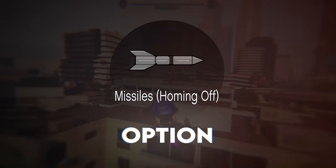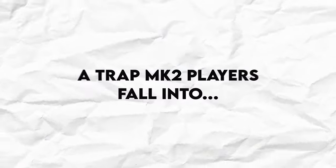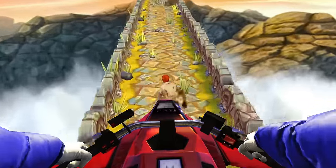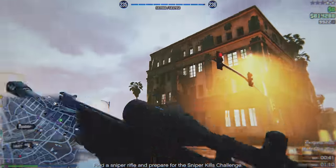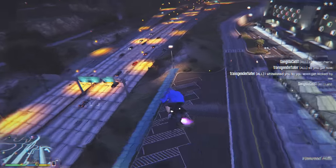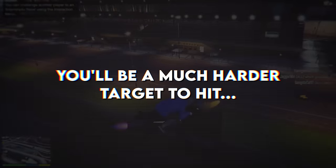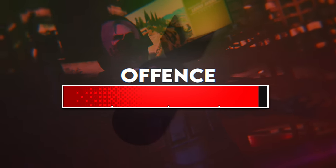You also have the option to free-aim your rocket, which is great for hitting ground targets. A trap Mark 2 players fall into is driving straight towards your enemy, as this makes it easier to aim your rocket. However, anyone with working thumbs will be able to snipe you off, since from their POV you're an easy target. For best results, you need to always make use of the Mark 2's agility. You'll be a much harder target to hit as you're always on the move. With all of this considered, it's clear that the Oppressor Mark 2's offensive capabilities are astoundingly high.